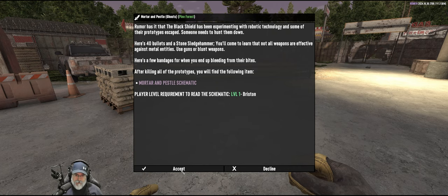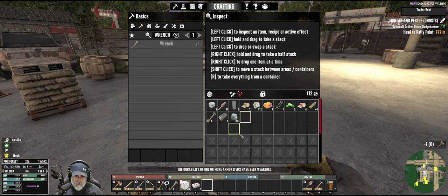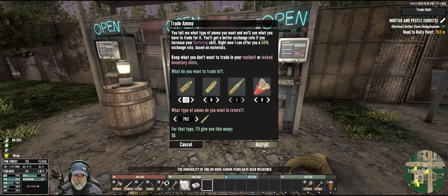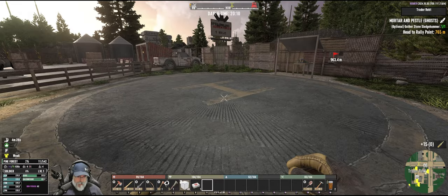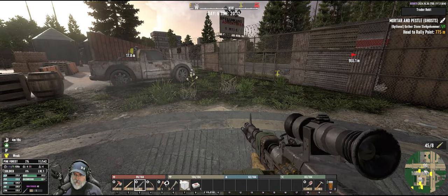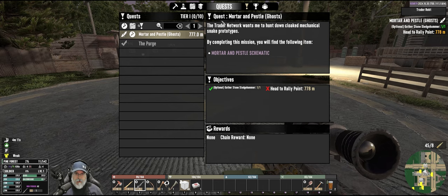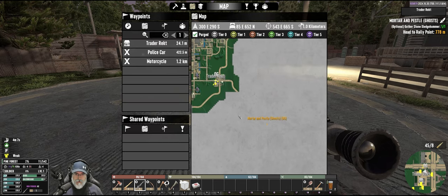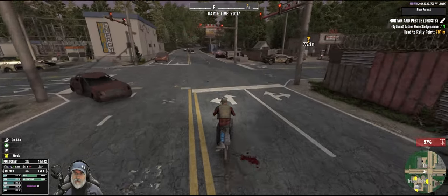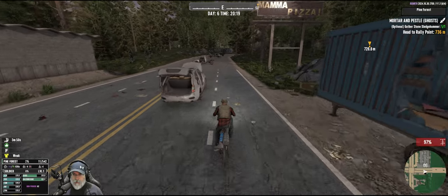It gave us the wrong kind of bullets and a stone sledgehammer which is useless to us. But we can exchange these bullets for a few more 7.62 - like 15 more. That gives us a total of 53. This is our very first ghost mission. That's a long ways away. Let's head on over there. Hopefully we can do this with 52 rounds because once we get this knocked out, we'll be able to make our own ammunition. So that's what we're pushing for here.